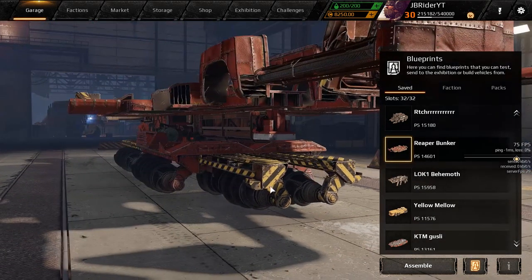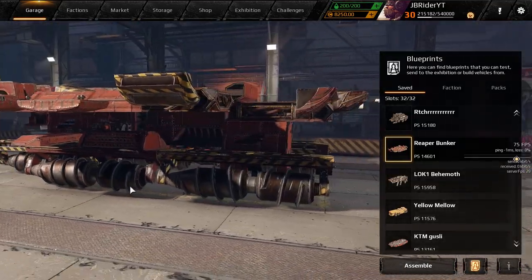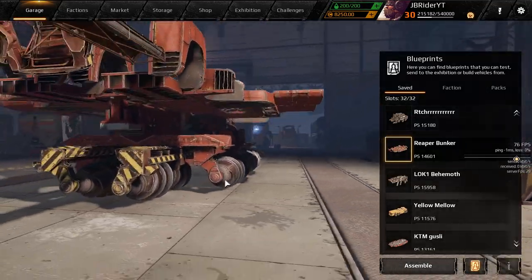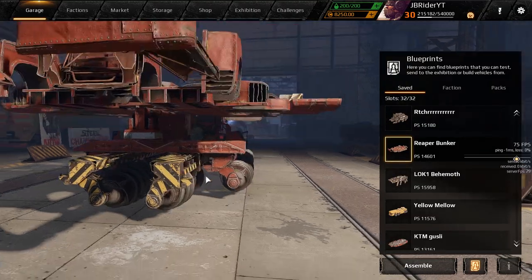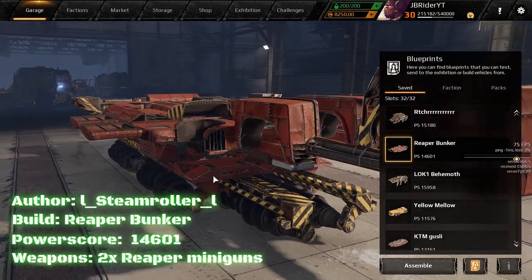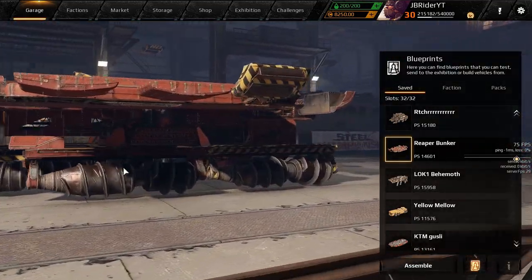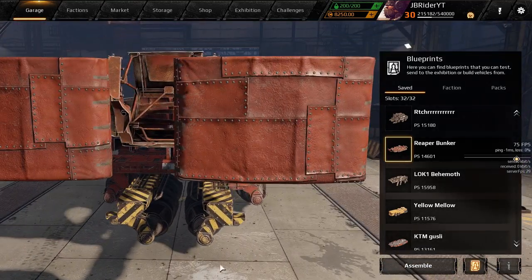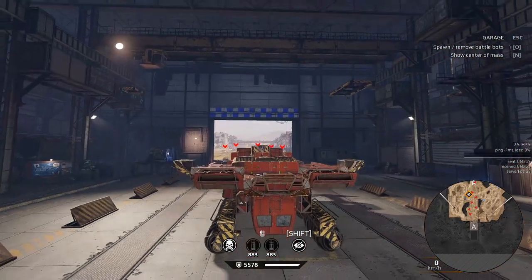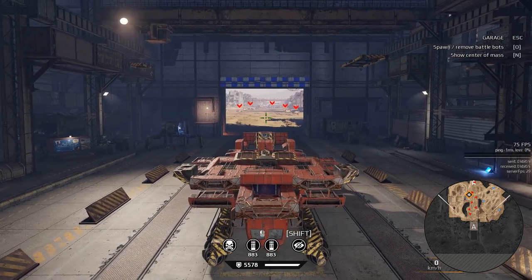The third build is a very unusual build as well. It's called a Reaper bunker, which was actually kind of fun to play. The front is kind of weird — I think it's meant to protect you from getting sniped at long range with cannons and stuff like that. The Reapers are pretty well protected, and it does have enough elevation to shoot upwards and downwards a little bit.